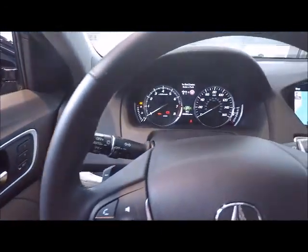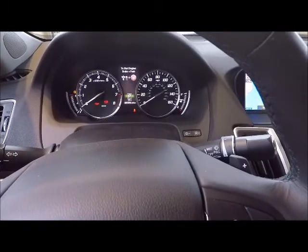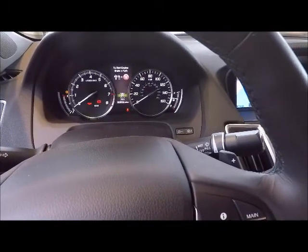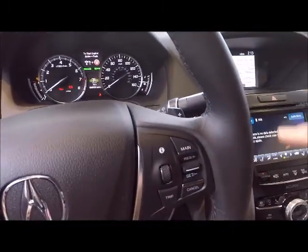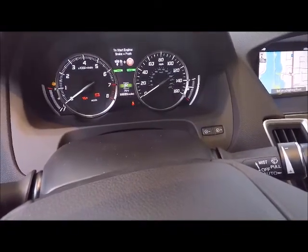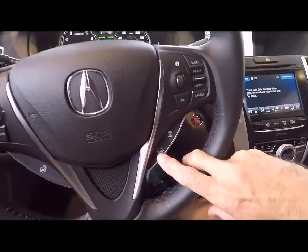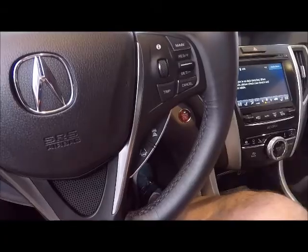Now come across the dash of the car and look at the center stack — we're looking for the LKAS and ACC buttons. They're not on, so let's press this main button right here and you see they come on. Those are the things that you need to do when you first get in the car. The next thing you do is hit the lane keeping assist button right here, which activates that system.